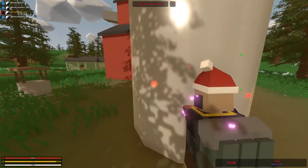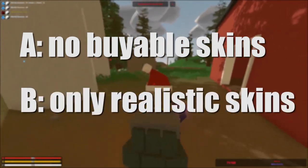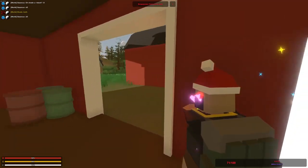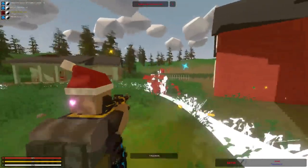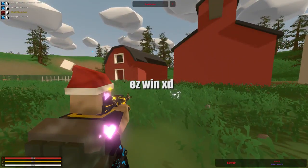Two possible scenarios would be: A) we will have no buyable skins at all, or B) we will get realistic-looking skins at most. We know that he is trying to make survival the main part of Unturned 2, as opposed to current Unturned's PvP meta, and that means he will try to keep the game realistic in terms of design.